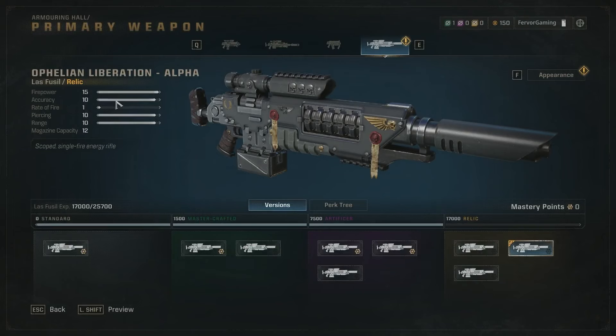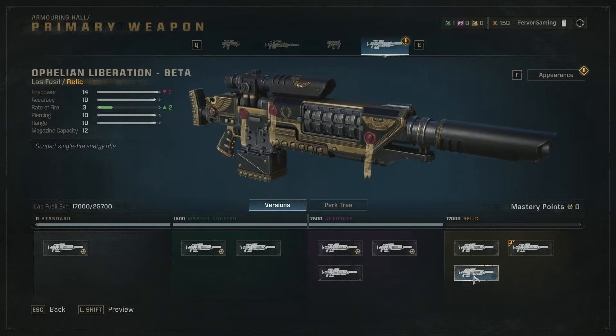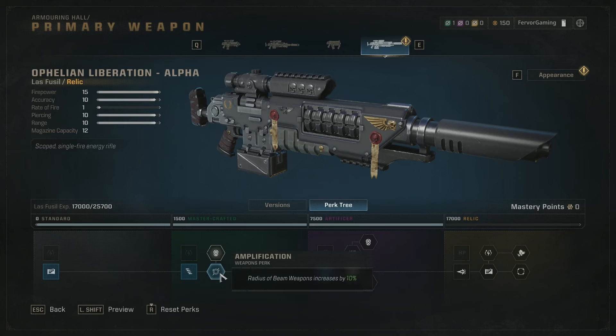For our weapon we're getting the Ofelian Liberation Alpha - 15 firepower and 12 rounds. It just does a ton of damage; you can pick whatever you want since ammo sustain is fine. Under the perk tree we're going the full bottom row. Increased capacity on the first one gives more reserve ammo. This is how we maintain the unlimited ammo exploit - swap between primary and secondary when under 30 HP and you constantly get ammo. We're also getting Amplification to help kill things in AoE and proc the ammo restoration.